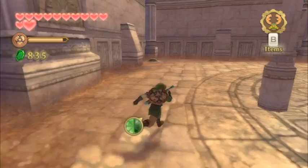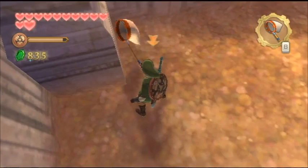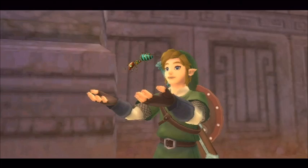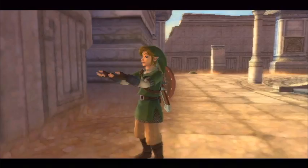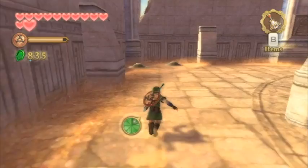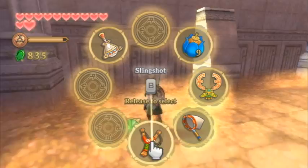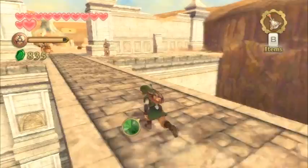Welcome to chapter 8 of the Skyward Sword video walkthrough. This chapter is a little different — it's a hybrid of side quests and main quest content. Our next main quest destination is the Sealed Grounds in the Faron region. However, there are a few things we can do before then. Chapter 8 will be the longest chapter so far. If you just want to continue with the main quest, skip ahead to the next video.